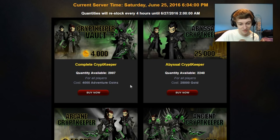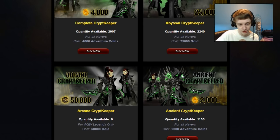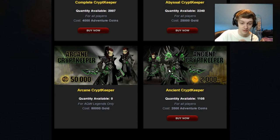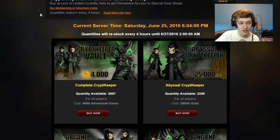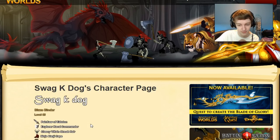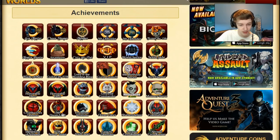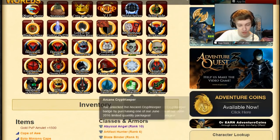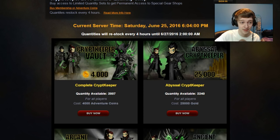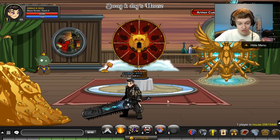I actually like the non-member package better than the member package. It's the 2000 AC version, which comes with armor, a hood, and all that stuff — looks pretty cool. The 4000 AC version is just all the others combined plus a character page badge. You're spending an extra 2000 ACs just for a badge, so I don't think that's worth it.